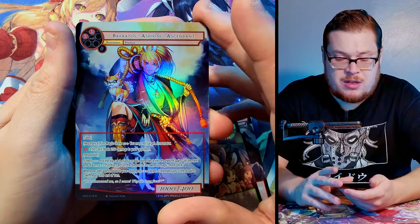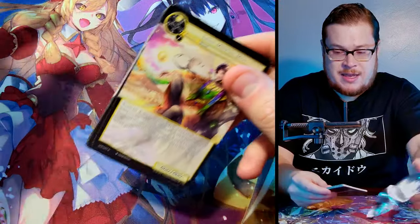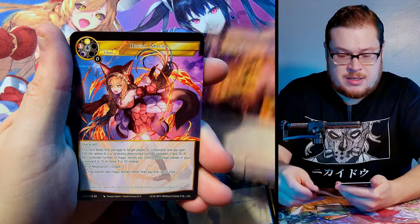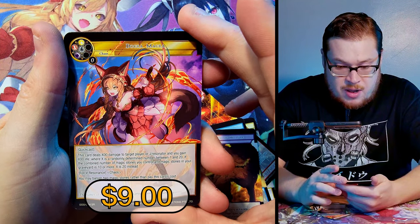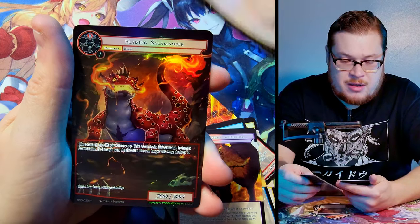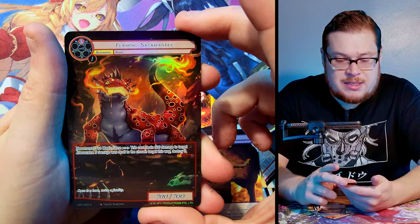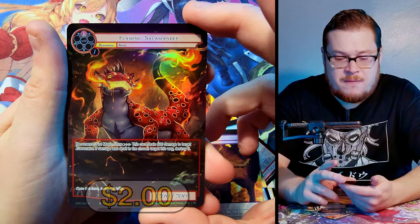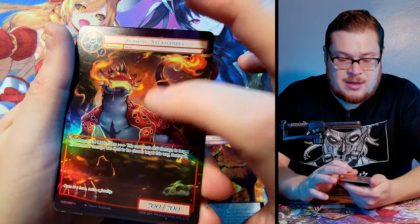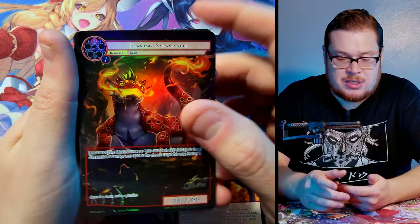Next one — Light Mage, Kara Swift Valkyrie, Spirit, Giants, Demon, and Dagr-Magra as our super rare. I think I need to get this one in a full art. Behind it we got the Flaming Salamander — OP card, nice 700 power, dope looking full art with really nice hollow parts on all his spots.